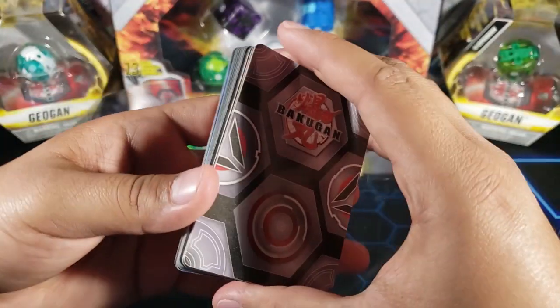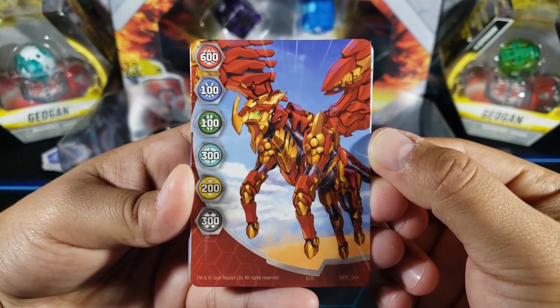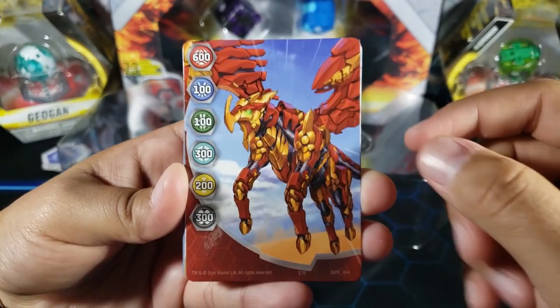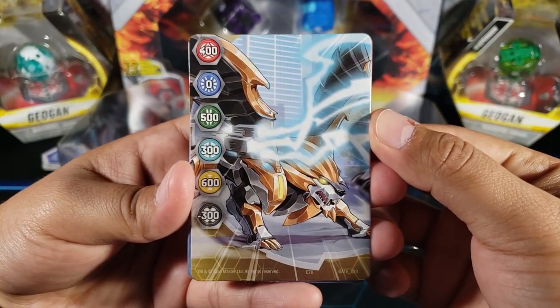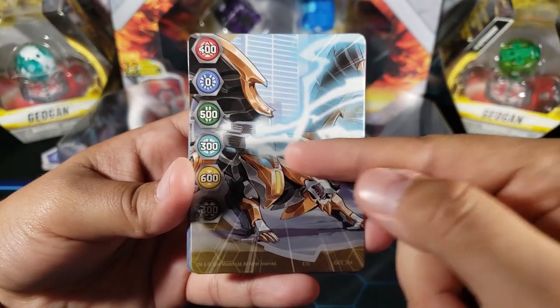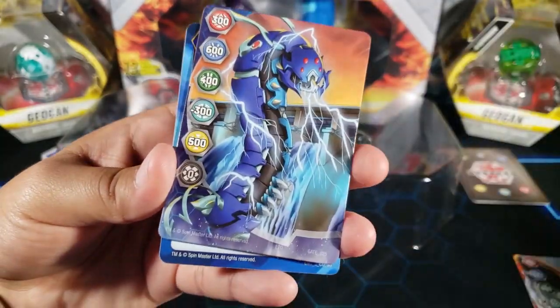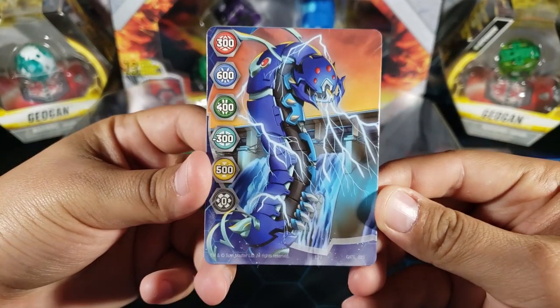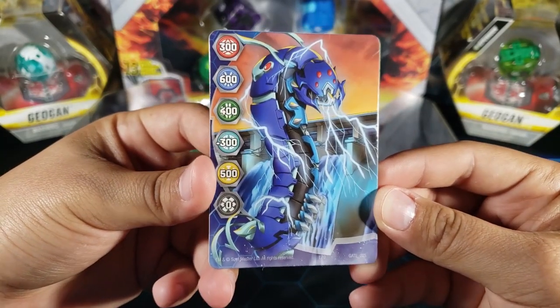Here are the gate cards — the first one is really cool, I really like the art on these. Here's the second one with Hydros and some Bakugan on it, very cool.